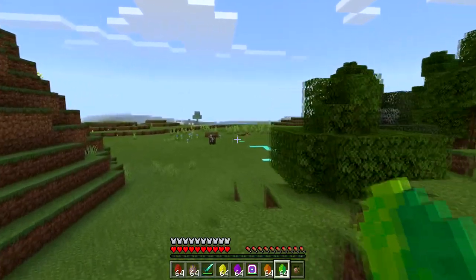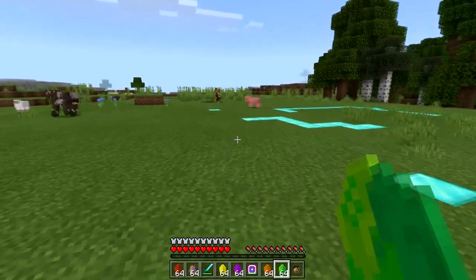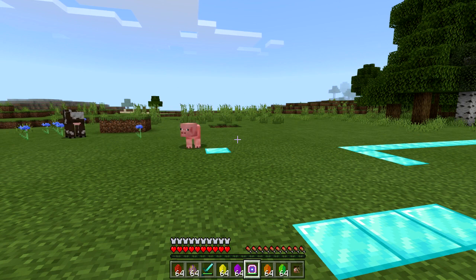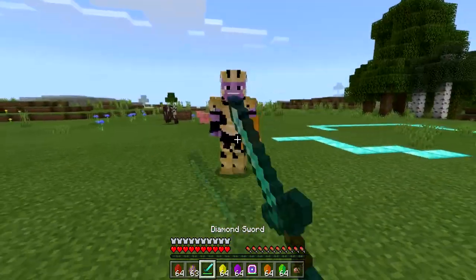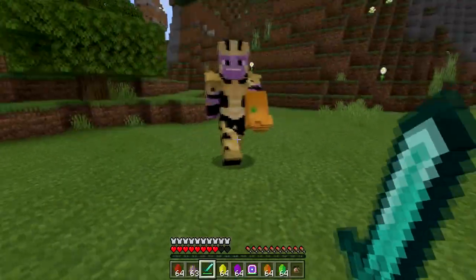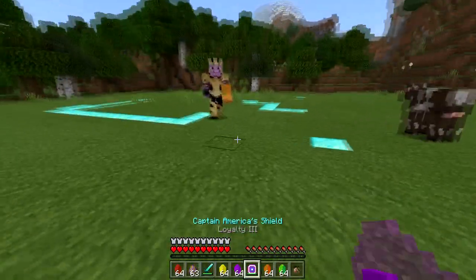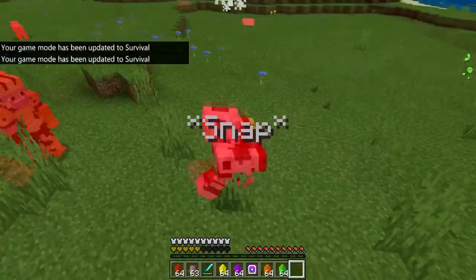This next boss add-on not only adds a boss but also a whole superhero pack. It's got the Snap as well as all the Infinity Stones you can get, and even Captain America's shield. A bunch of superheroes come with this pack. The boss is Thanos, and he is extremely powerful. If you kill Thanos, you can obtain the Infinity Gauntlet and start using all of the stones — like the Mind Stone for Speed — including using the Snap. It's got some animations too. Definitely download this one and try it out yourselves.